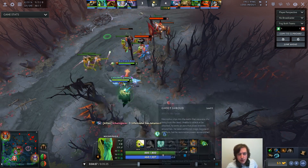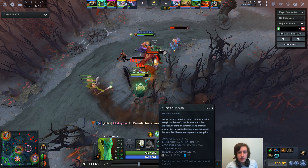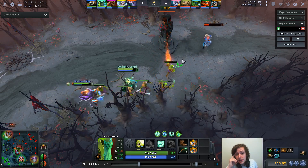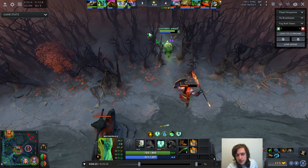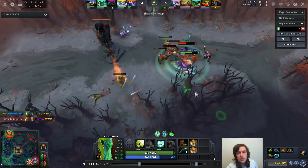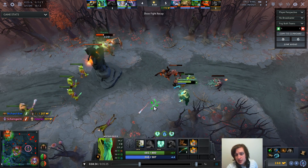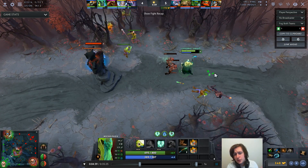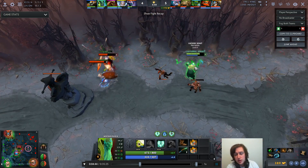Once I get level 4 on Necrophos, I go for a second point in Death Pulse for aggressive purposes and a point in Ghost Shroud for defensive purposes. Essentially what I look to do is secure one or two CS with Death Pulse — especially a range creep CS — while also nuking the enemy team with Death Pulse and maintaining my range such that I'm in Heartstopper range. This pushes the wave and applies a lot of harass pressure, which allows you to dive and get kills, then cut the creep wave — a very efficient way of farming that also applies pressure to the enemy tower.